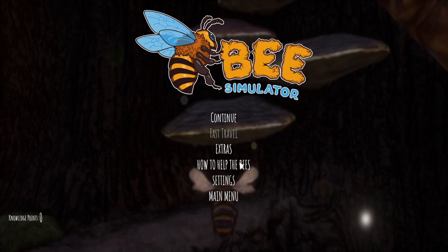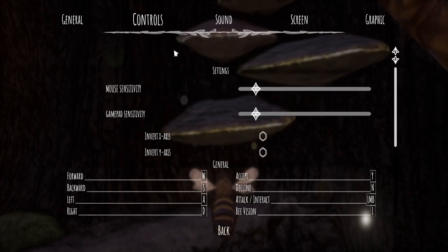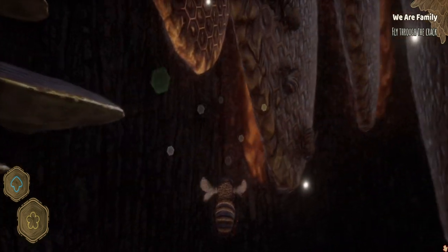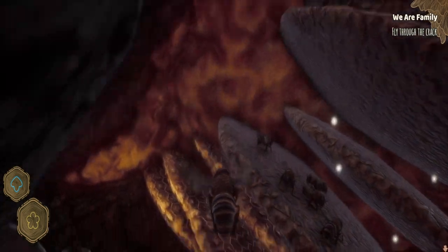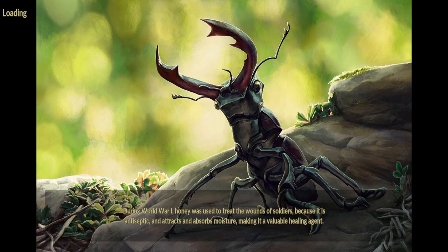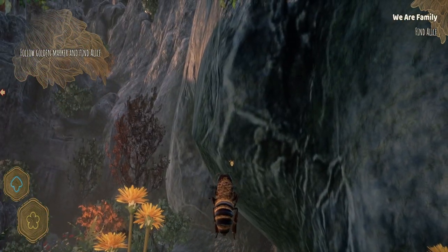I wonder if I can alter the settings for the turn. Can I whack that up? It's a little bit better. Just wondering where I need to go because I've got to find — oh, okay. There we go, we found the crack! I couldn't find the crack, and then we found the crack. So we need to keep following this golden marker.